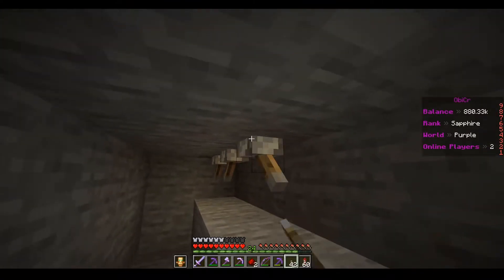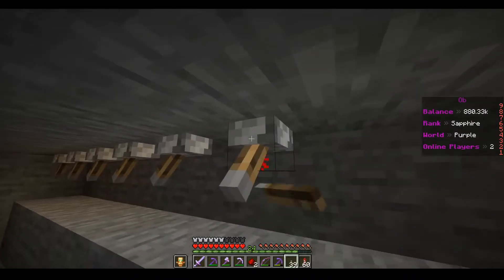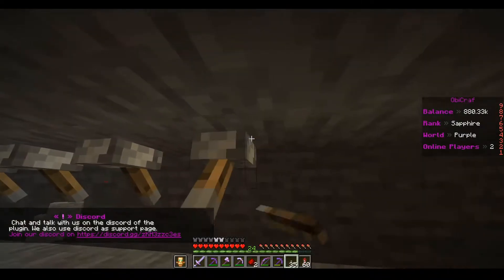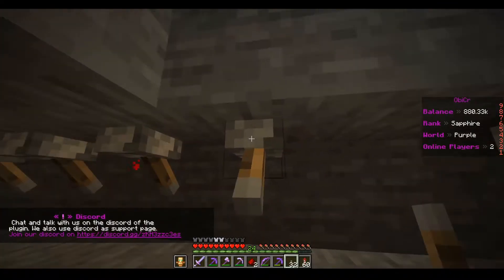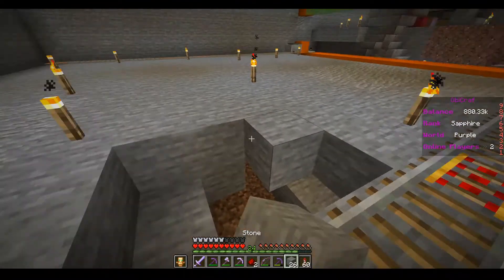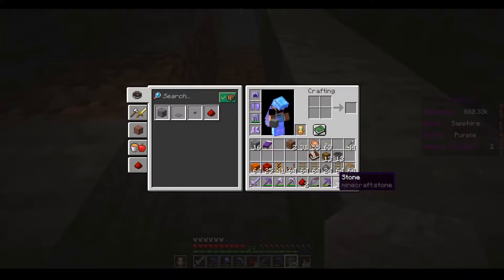All we're going to do is put torches under here. The torches are cheaper. We can cover this back up and make sure there's light right under here so we don't have anything spawning.